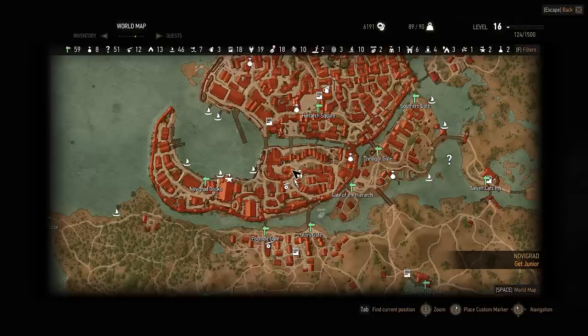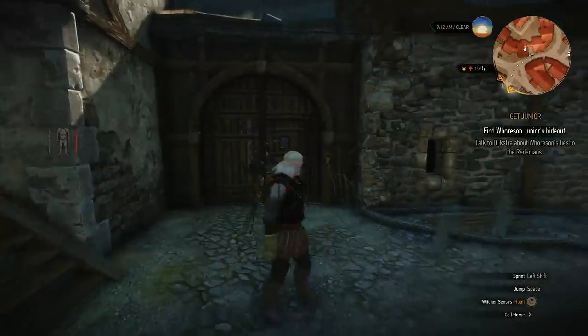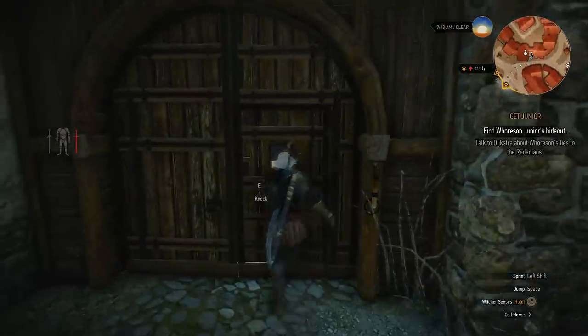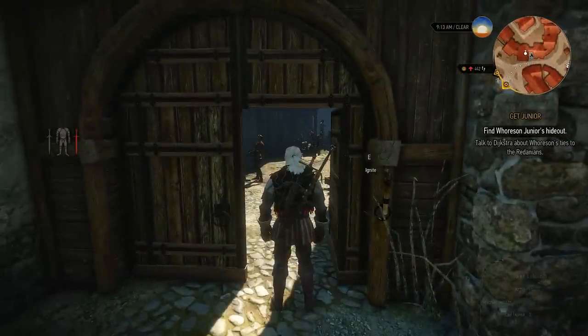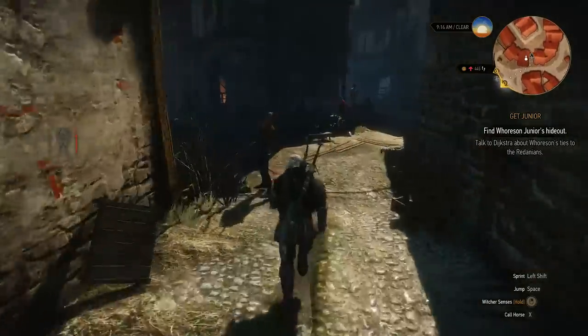Alright, so with that said, let me show you where you need to go. The shop icon here is our destination. In order to get into this shopkeeper, you will have to pass through this gate — and again, you won't be able to do that if you haven't completed the Pyres of Novigrad quest. After going through the gate, you need to turn left.